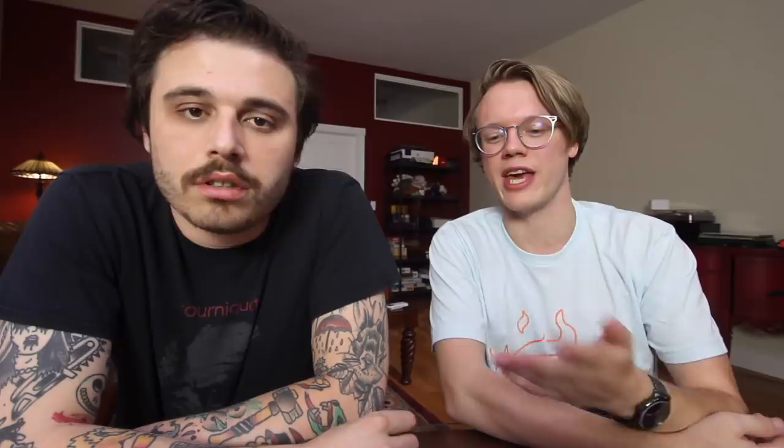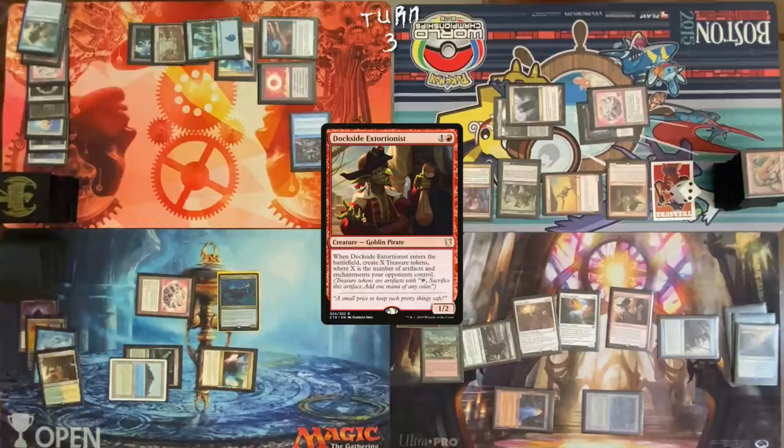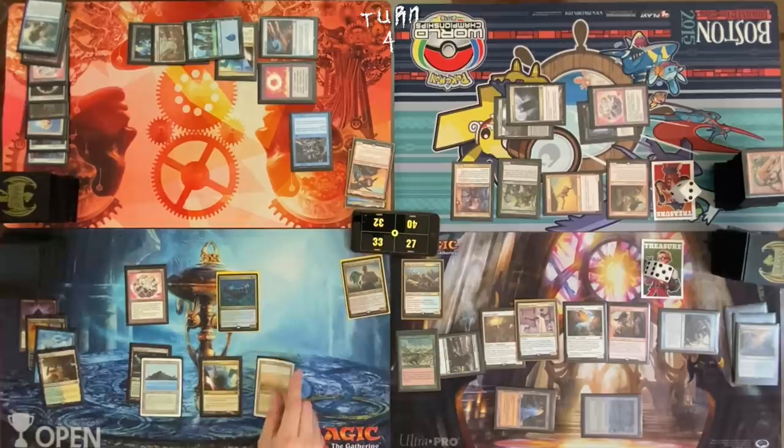That being said, this is still not a terrible spot. As long as I make it to my next turn, I have a bunch of different pod lines to win from the current board state. I can still cast Birthing Pod, not pay for Rhystic Study, sack Felidar Guardian, go get Karmic Guide. Karmic Guide gets back Felidar Guardian and I can blink Dockside Extortionist — and Dockside gets me another nine. Cast Tymna, pay an extra to not let Tyler draw a card. Pass the turn. I feel very far behind. What happened this game? Draw a card.